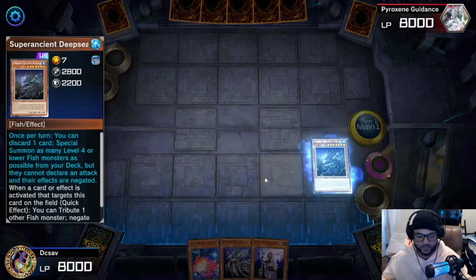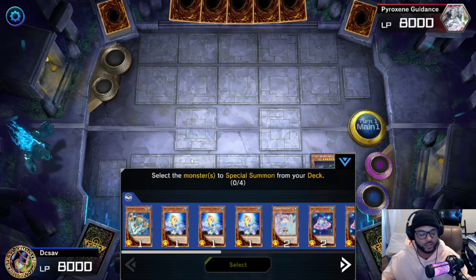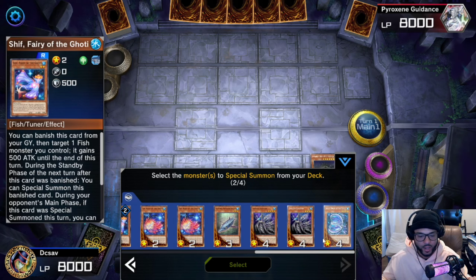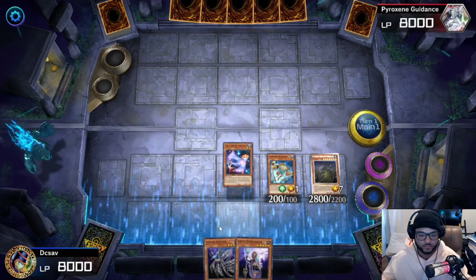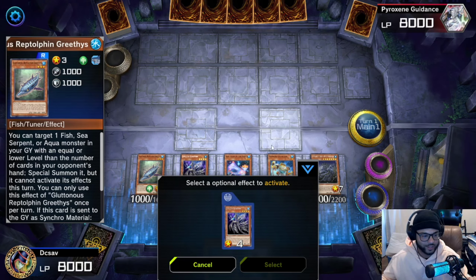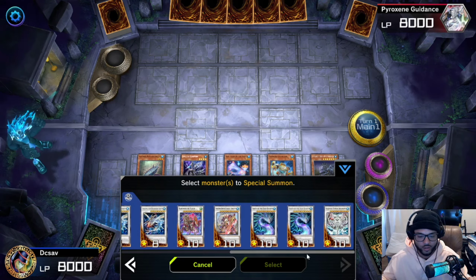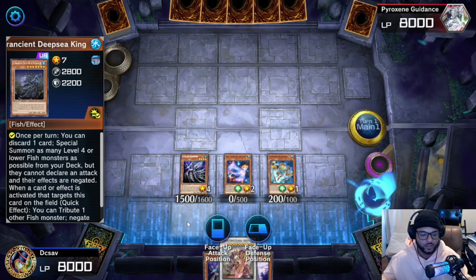Activate Deep Seeking's effect, send a card — doesn't really matter for now. You'll want to make sure you get a level one tuner, a level two tuner, a level four regular monster, and a level three tuner. Summon them all onto the field. You can't activate any of their effects — they're all negated and can't attack, they're just bodies. So now you can start doing your combo.